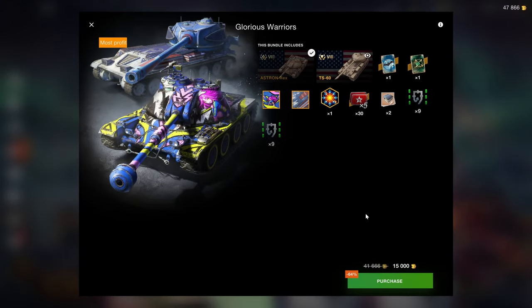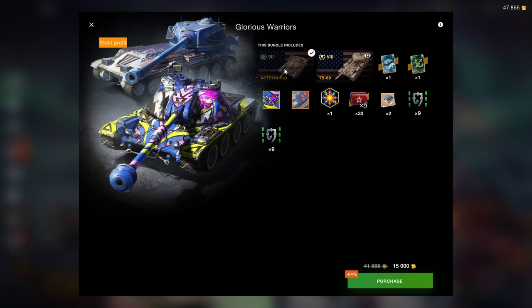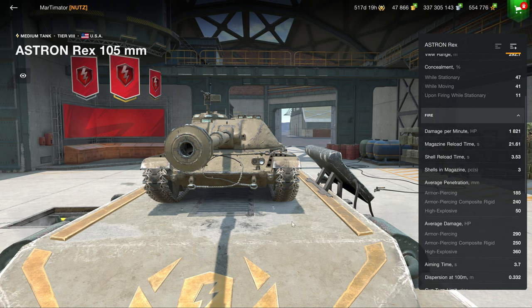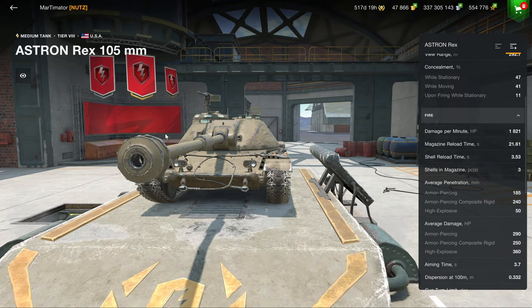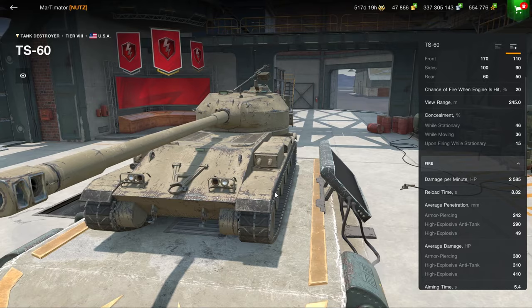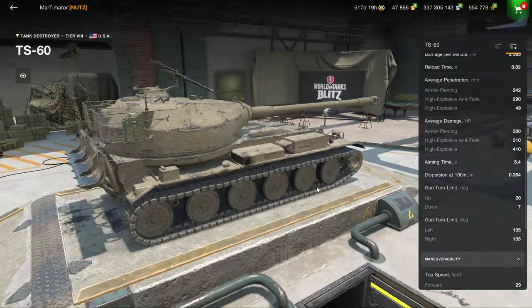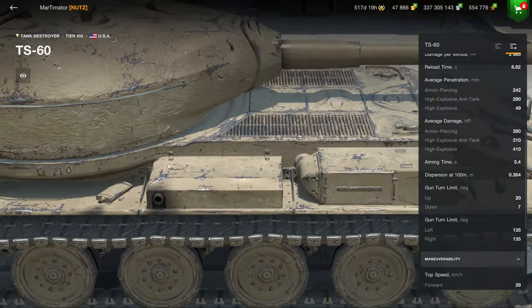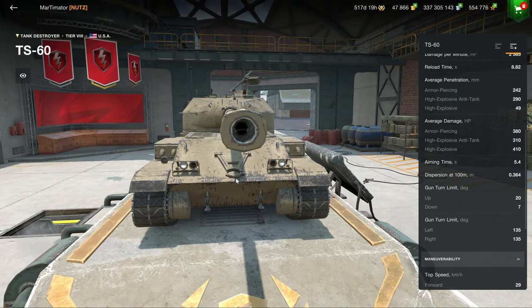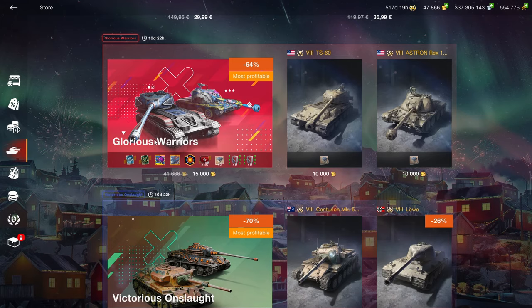Then we have the Glorious Warriors, which have a great thing about them — these 5x XPs are actually unlocked, making them worth about 10 times as much as regular locked 5x XPs. However, the Astron Rex has terrible DPM and an autoloader with 3.5-second inter-clip, which is almost not good enough for a medium tank. The TS-60 is like the Chrysler K of tanksters — it doesn't do anything better than the Chrysler K, it can't fully rotate its turret, and the hull side sticks out creating a penetrable weak spot. This bundle is entirely pointless with two vehicles that just aren't good, especially if you have the Chrysler K for free from the Christmas event.